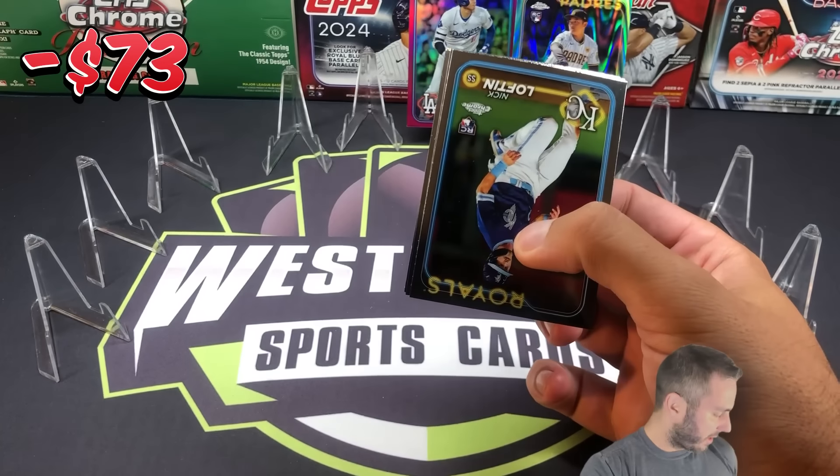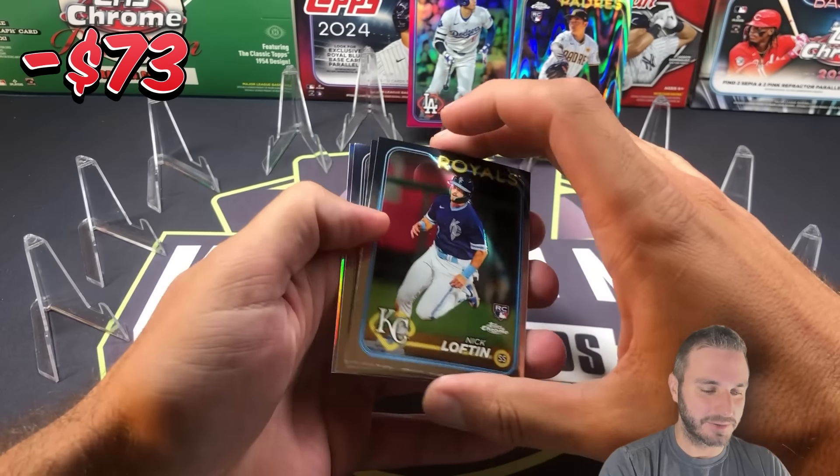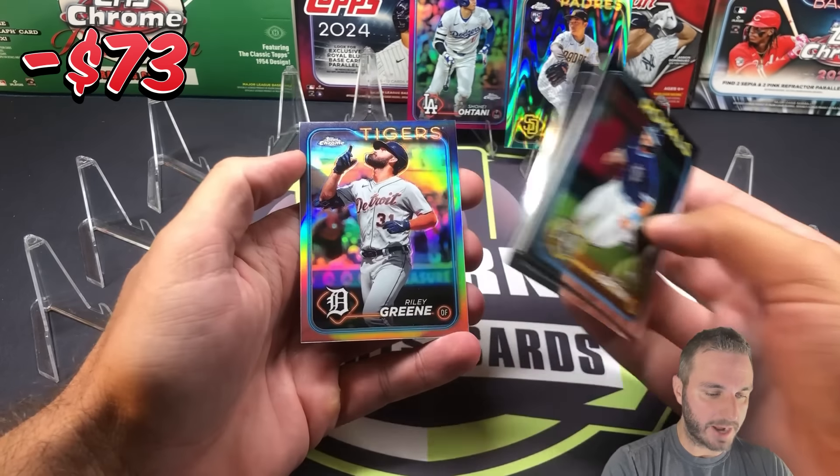In the live rip, we ripped 20 blasters. We had one base Judge and one base Shohei — it was kind of crazy. We did not pull a lot of the buybacks. Lofton rookie, Fitzgerald, Chapman. We got a refractor — Riley Green.